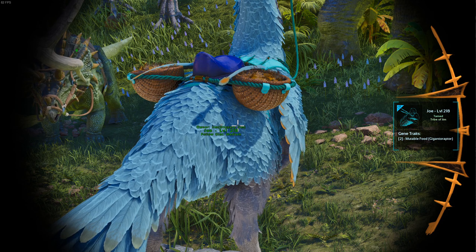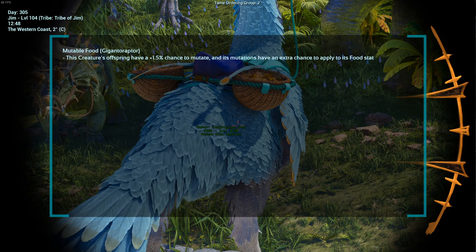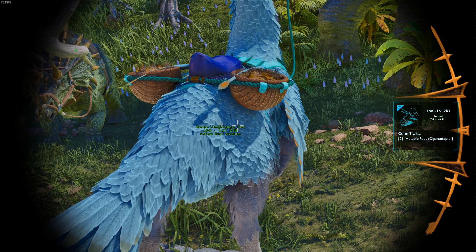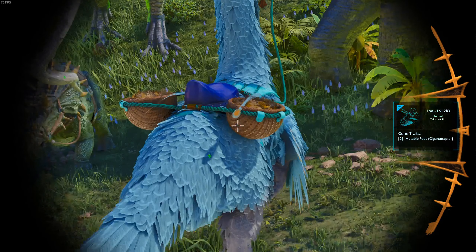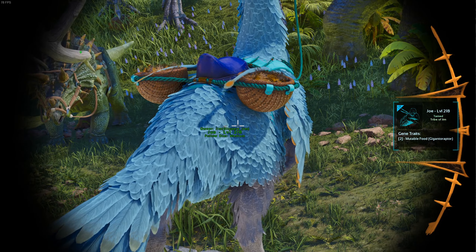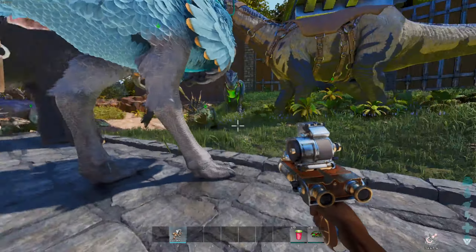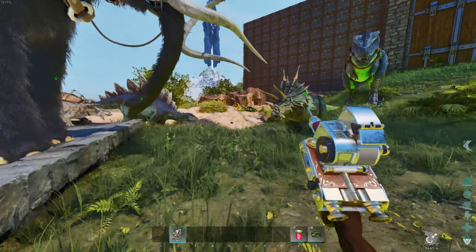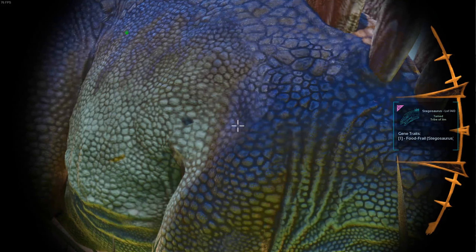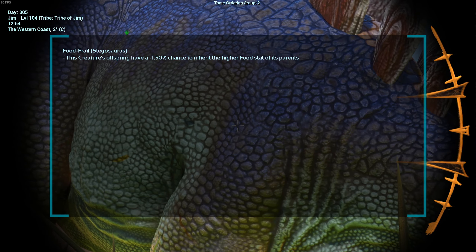What's interesting about this trait is you can see it's got a 2 at the start in brackets — 2, Mutable Food. That means it's a level 2 trait, which is more powerful than level 1. Level 3 is the most powerful but the rarest to find as well. Our baby Stego that's grown up now has Food Frail, level 1.